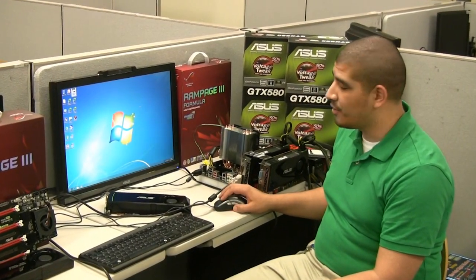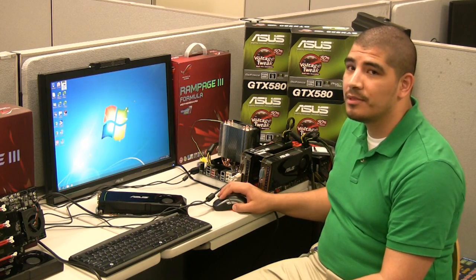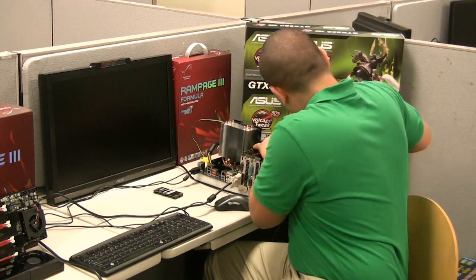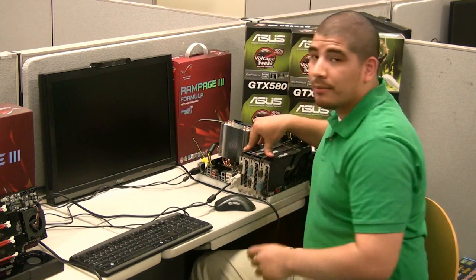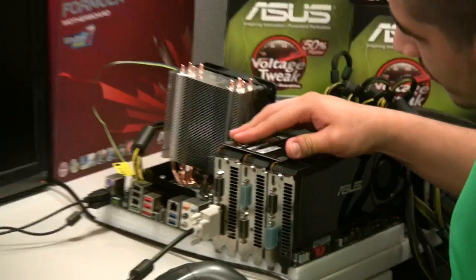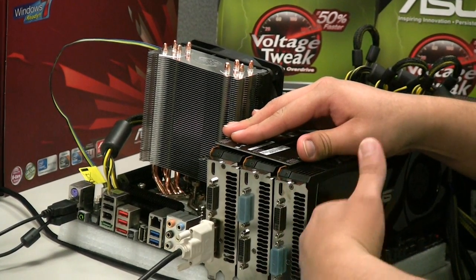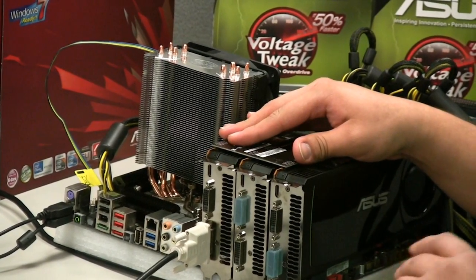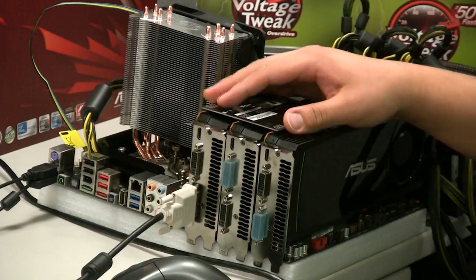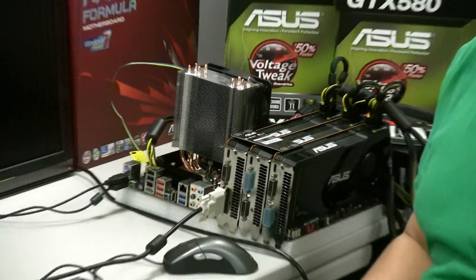We're going to kick it up another notch. Since our board offers three-way SLI, we're going to add a third GTX 580 and see what performance increase we get. One quick note we really like about the Rampage 3 Formula design: as you can see from the way we've spaced out the board, there's no overhang — even in a full three-way configuration, the bottom card doesn't overhang and require a chassis with a quote-unquote eighth slot. That gives you a lot of flexibility to use a variety of chassis without jumping to a higher-priced one. Let's see what three-way SLI offers us in terms of performance.